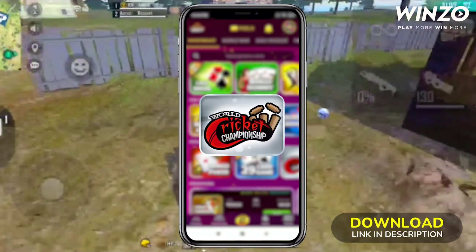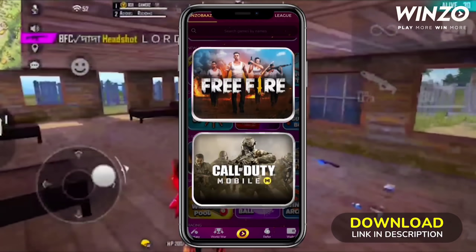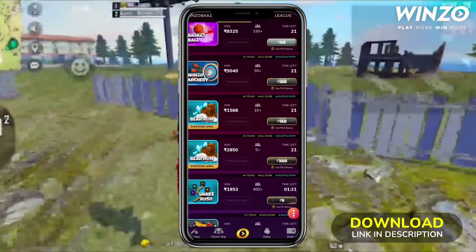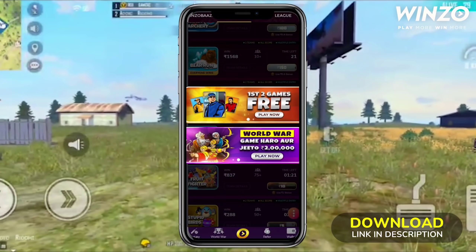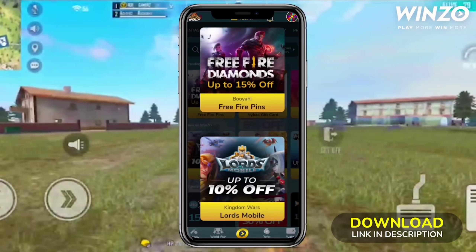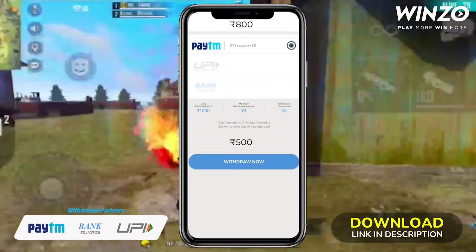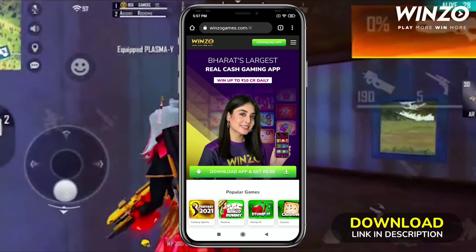Let me tell you about the best gaming platform where you can play 70 plus games every day — Free Fire, Call of Duty, and world war games. You can win and earn from it. You can also buy game currency and vouchers at discount rates, and transfer your earnings to Paytm or UPI bank. Download it from the description box and get a 50% bonus.